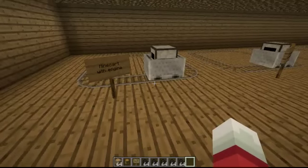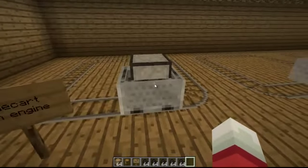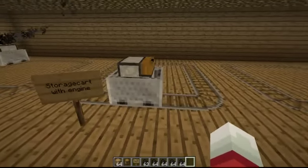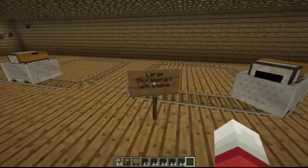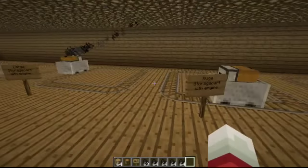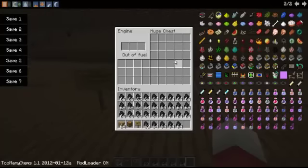I'll try to make this quick because there's a lot of material in this mod. To start off there's the minecart with engine which is really simple — you just put some coal in it and it starts working. Then there's the mine storage cart which is the same thing but with a little chest. The large storage cart with engine is again the same thing with a bigger storage cart, and finally the huge storage cart with engine which has a much bigger chest.